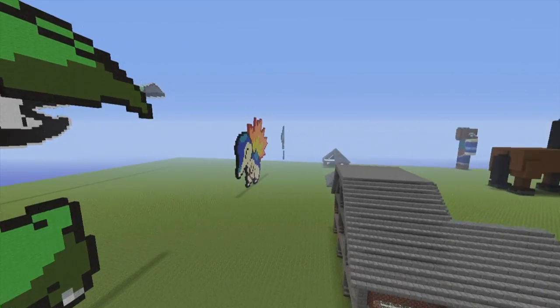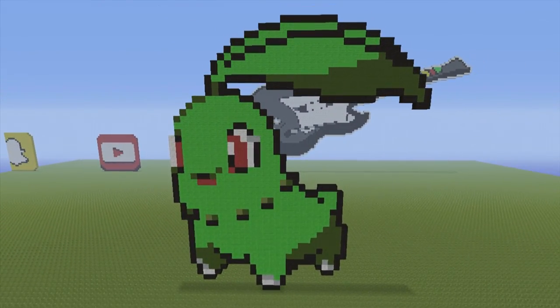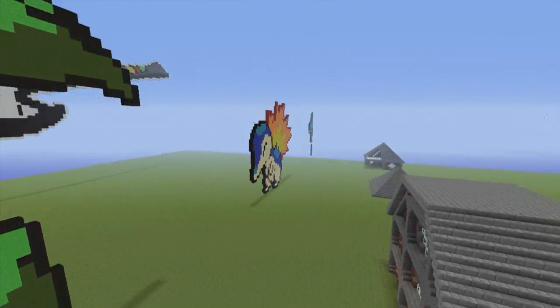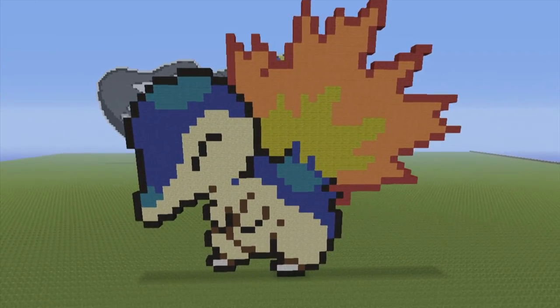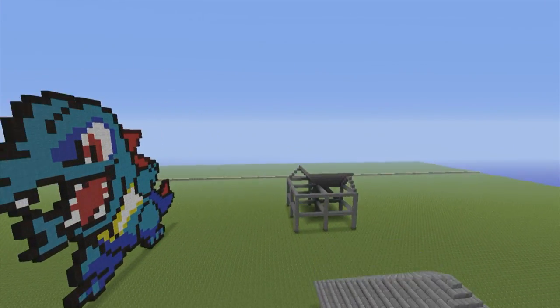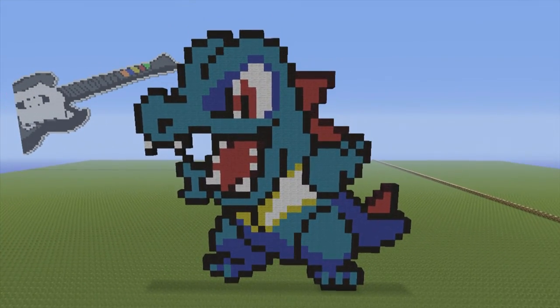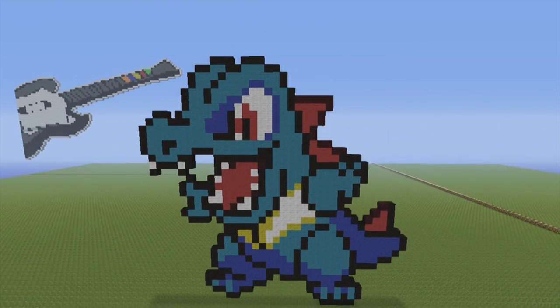Here we have the second set of starter Pokemon. Here we have Chikorita — no tutorial exists just yet, but I think I'm going to do it in the future. Here we have a pixel art of Cyndaquil — same story as Chikorita, no tutorial just yet but I think I'm going to do all three in the future. And finally we have my favorite of the bunch — Totodile. Adorable little guy. No tutorial exists for him just yet, but possibly in the future.